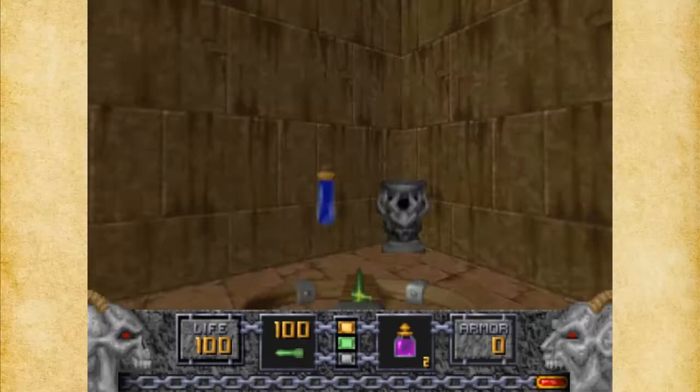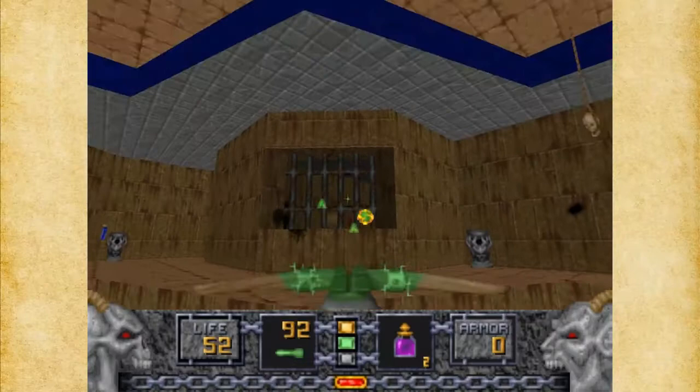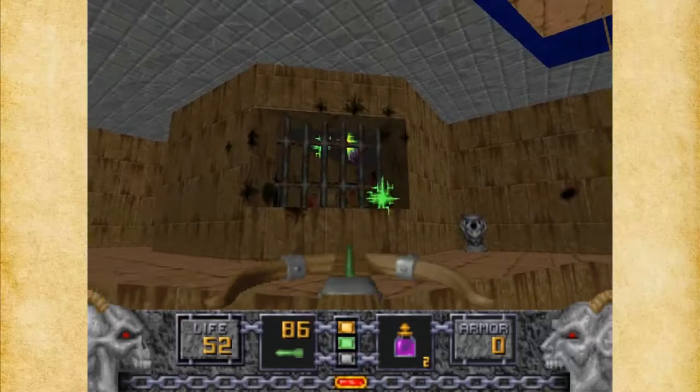I want to make sure we've got these Disciples taken care of first. You can see they have a little open area here, which is kind of clever — they show you a little secret area.